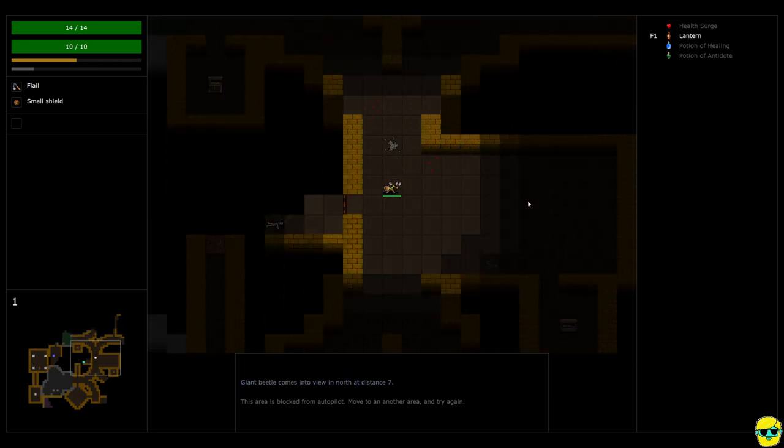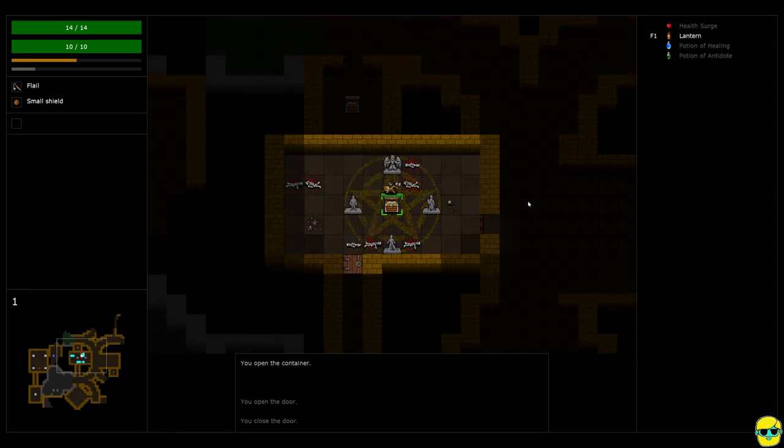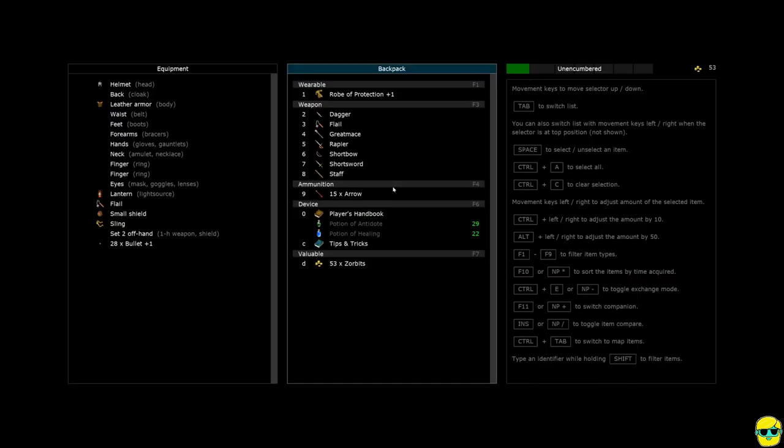We haven't gone in this room yet and there are a bunch of statues and a treasure chest. Let's open it — great, we got a bow and a flail, and 22 money. This is what I was talking about: floor one is all about getting gear and starting to learn the game. Slowly you get experience, but mostly you're getting gear for your character so you can get established.